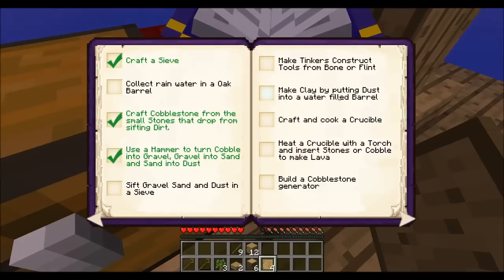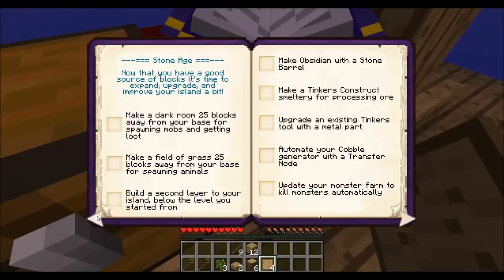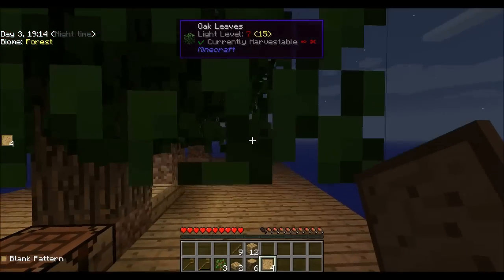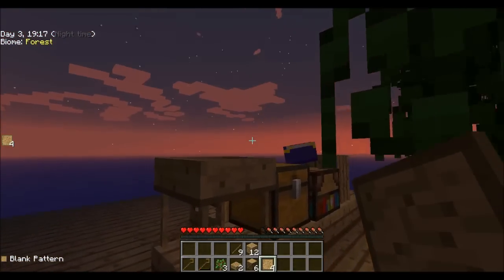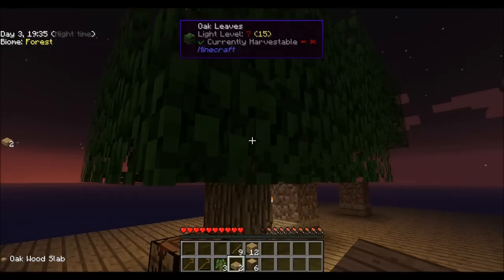Make clay by putting dust into a water-filled barrel — that's interesting. Craft and cook a crucible, heat it with a torch and insert stones or cobble to make lava, then build a cobblestone generator — and then you're into the stone age! So we need to get a couple of these and basically get a bunch more trees. I'm going to go ahead and wrap up episode three here, and between this and the next episode I'm basically going to cut down a bunch of trees and get a ton of saplings.